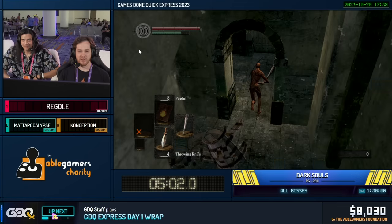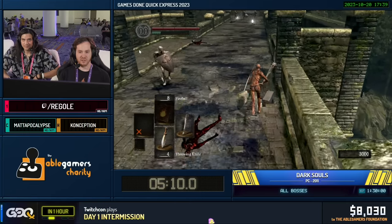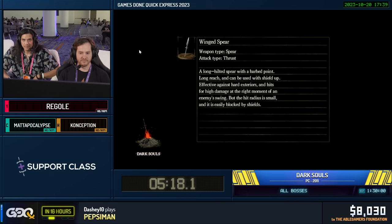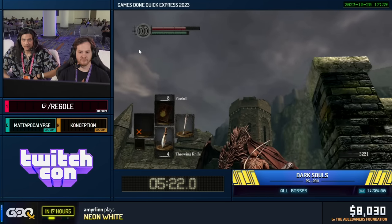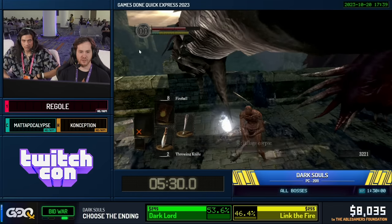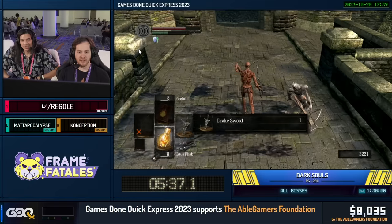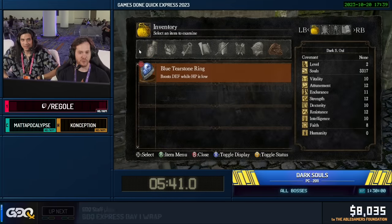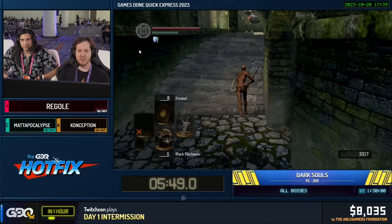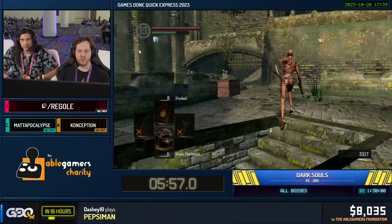This right here is probably the scariest part of the run. I'm going to try to cut the Drake Sword without the Gold Pine Resin, and it can go really poorly — we might have to load a save. Two shots, nice, didn't even get hit by the archer. If you die there it's really bad. But now we have the Drake Sword, and we're going to be using this as an in-between weapon before we get our major source of damage.